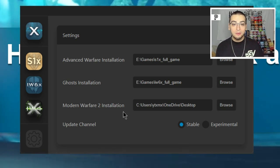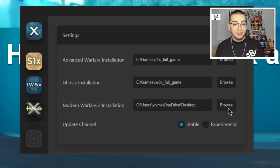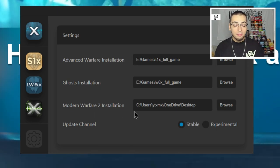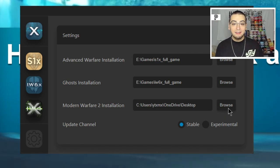I actually saw a good amount of people on Twitter uninstalling and reinstalling IW4X trying to get the update, not knowing about the launcher — you definitely don't want to do that. Since IW4X doesn't auto-update, they were just downloading the old version again. And on top of that, if they didn't back up their players folder, they were going to lose everything in their IW4X game — their classes, VIP servers, etc. None of that was necessary at all.